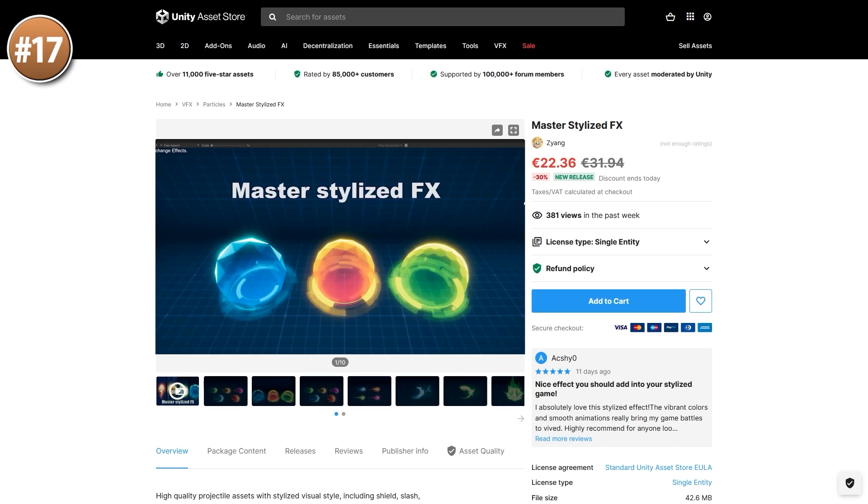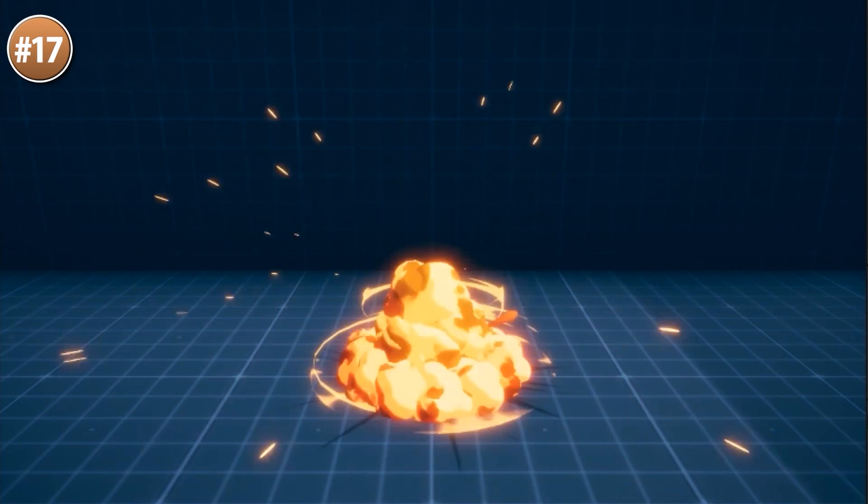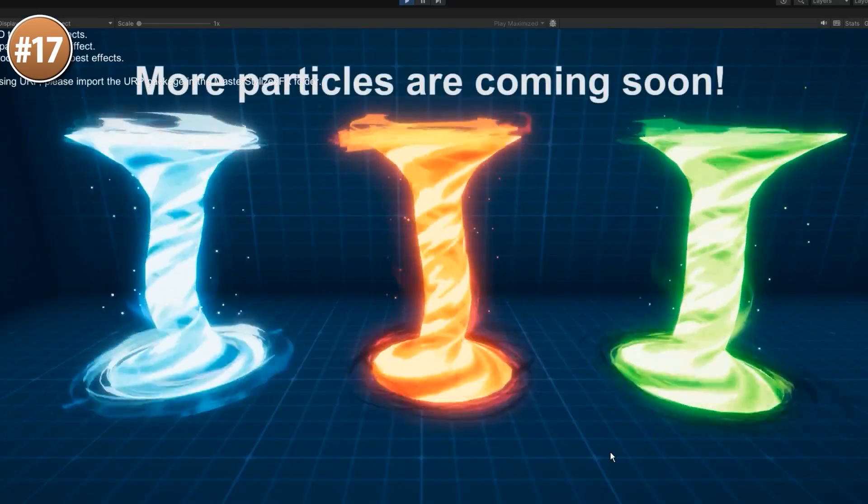Then if you need some particle effects, here's a nice one. These are stylized effects which I personally always love. This pack includes 60 effects — everything from slashes, auras, projectiles, and explosions, to some great looking fire, awesome stun or sleep effects, or maybe just some nice smoke that you can combine with some powerful tornadoes.